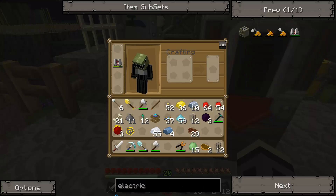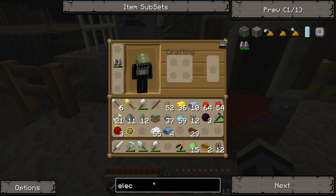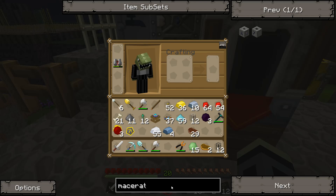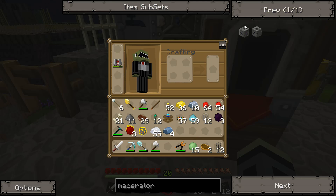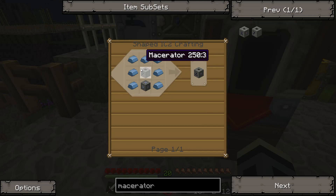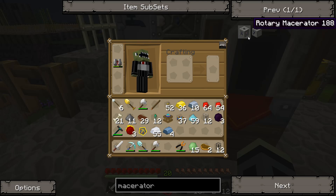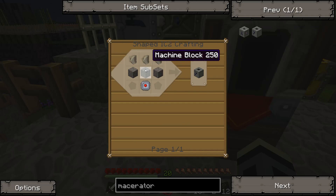So what do we need for a macerator? Can we make a rotary macerator? We might upgrade it, but I don't have the materials for that one yet. We'll just make it out of a regular macerator.